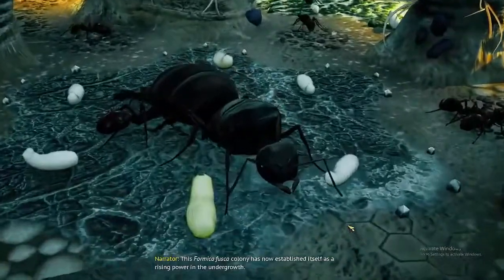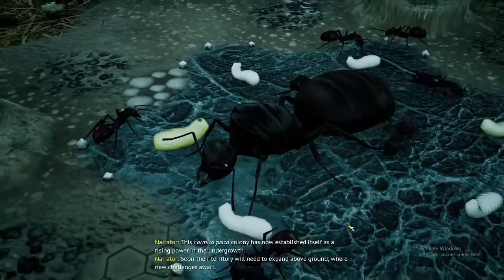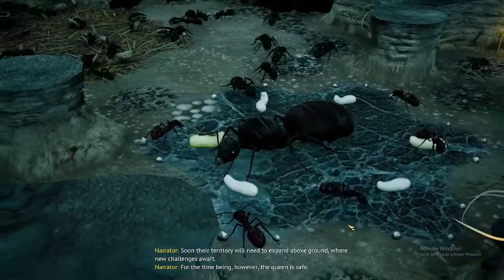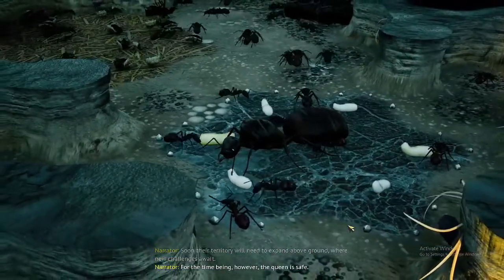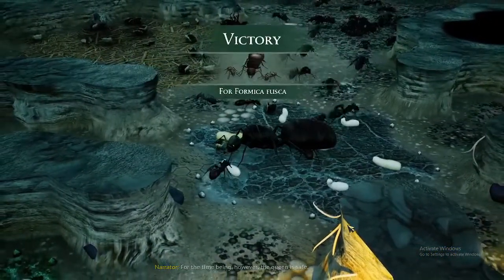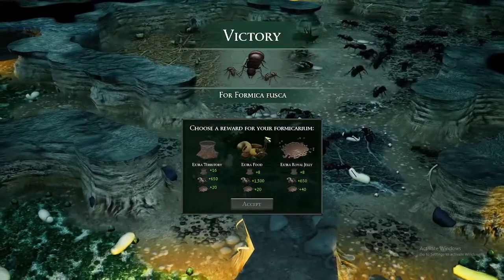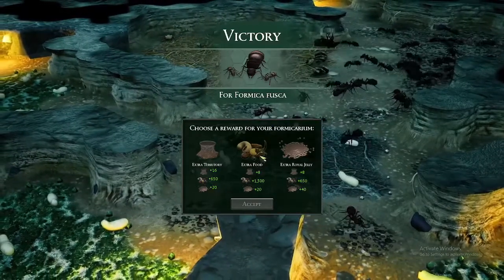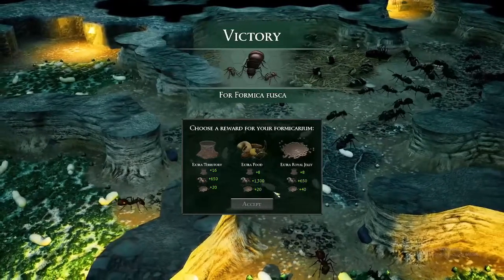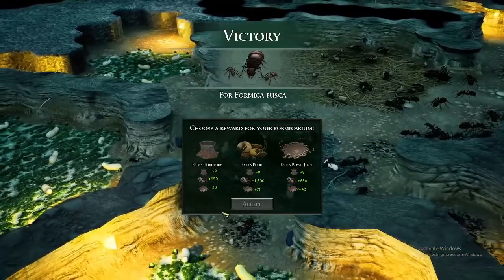This Formica Fusca colony has now established itself as a rising power in the undergrowth. Soon their territory will expand above ground, where new challenges await. For the time being, the queen is safe. This level was completed on hard difficulty — the difficulties in the game are easy, medium, hard, and insane. With that finished, onto level 1.2.